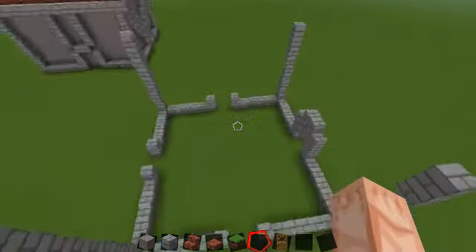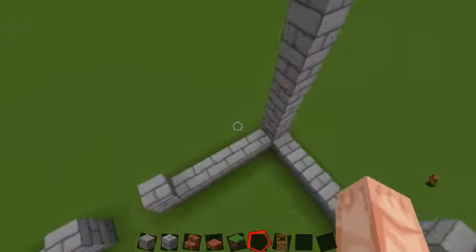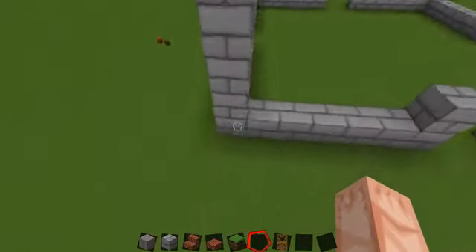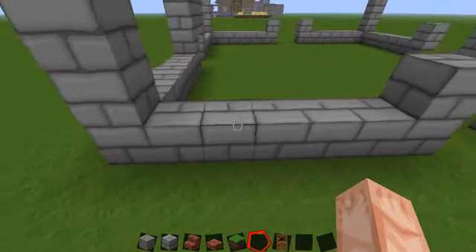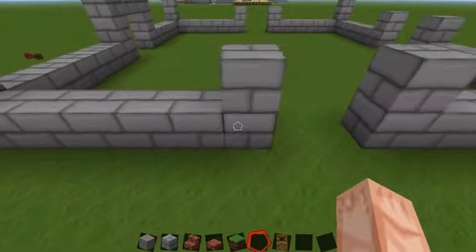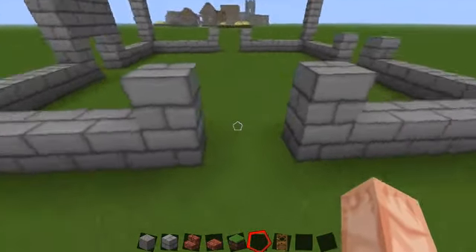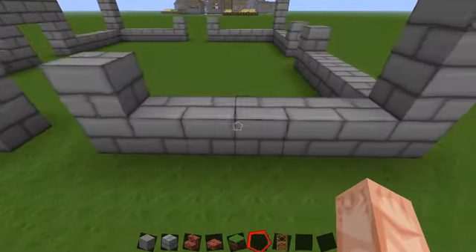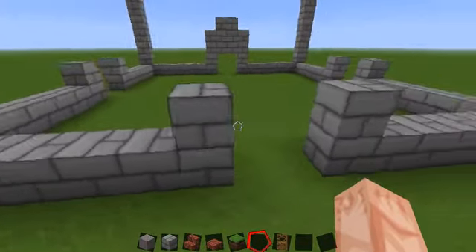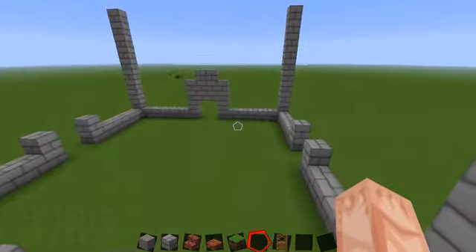This is the layout you're going to want to have for the general house. For each section you need to have 4 pillars — they need to be 10 blocks high, and then for every pillar you have 5 blocks. So 1, 2, 3, 4, 5, and then sort of an opening here. Then 1, 2, 3, 4, 5, then another pillar — and you can get the idea of that.